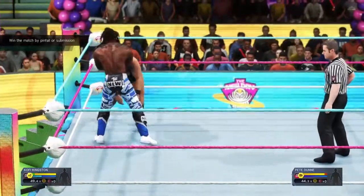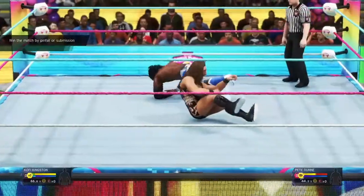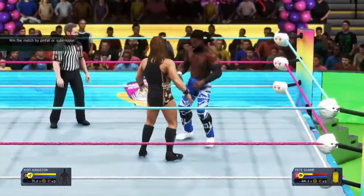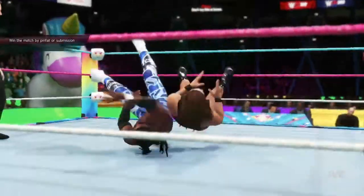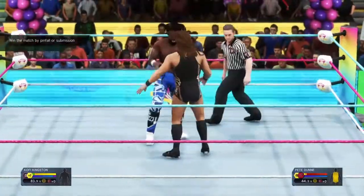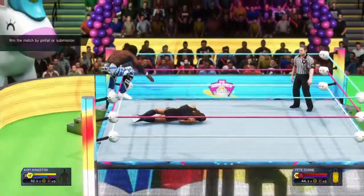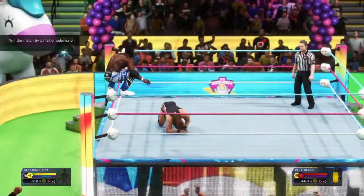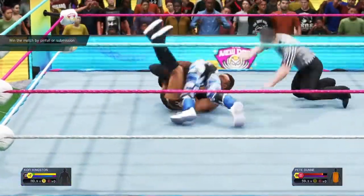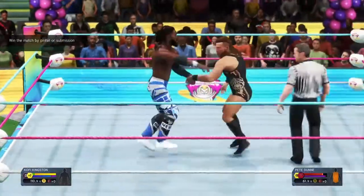Going for the knee of Pete Dunne — reversal by Pete Dunne and Kofi hangs him on the top rope. Kofi Kingston with a tornado DDT, a kick to the back of Pete Dunne, and a Russian leg sweep. Kofi is feeling it — beautiful hurricanrana! Top rope again by Kofi Kingston. Big frog splash, go for the cover — one, two, and he kicks out!